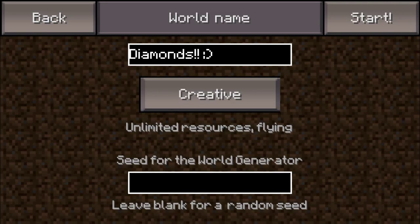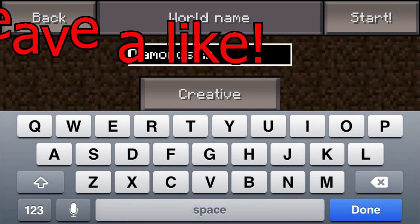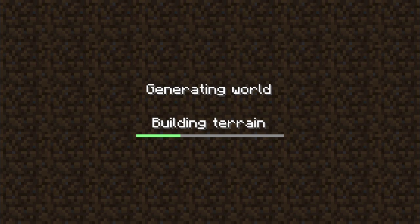Hello YouTube, it is ZSnapsMC here, and I'm bringing you Seed Sunday episode number one. Today's seed is going to be a diamond seed. The seed name is 'I Like Pizza' — with spaces between 'I' and 'like' and 'like' and 'pizza.' I'll leave the name in the description if you didn't understand me.